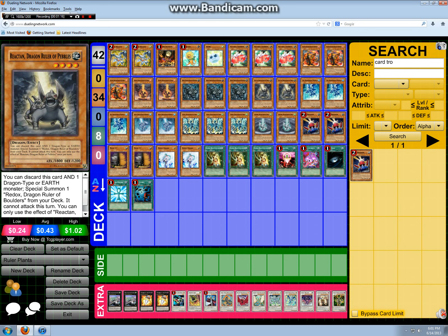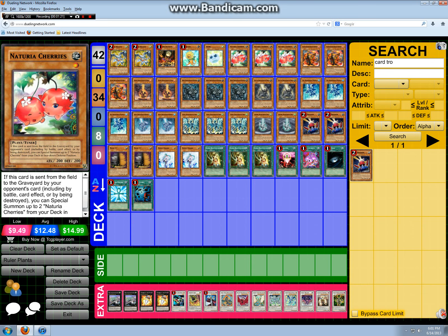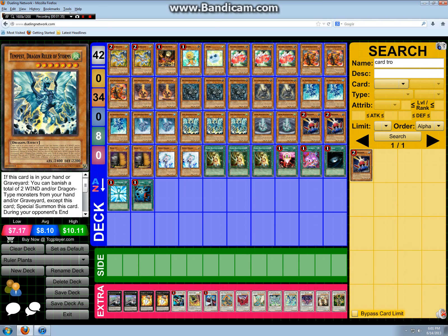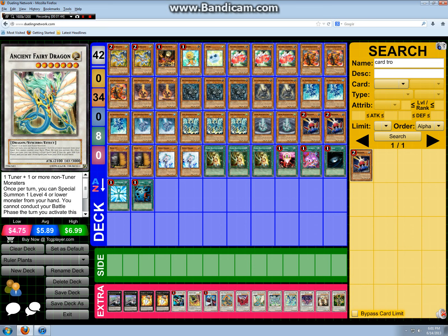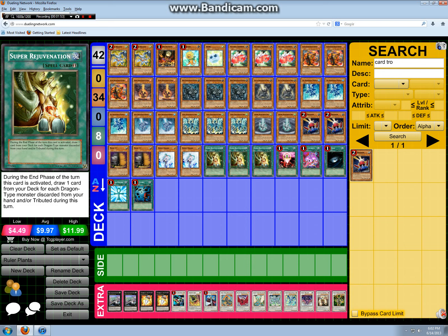We play three of each big dragon and two of the babies. The deck spams level sevens like crazy. You can set this turn one since the deck doesn't have a strong power normal summon. A common play I've found is pitching dragons, then summoning one of your debris dragons, making an ancient fairy or black rose, then making your phantom beast — so you don't have to use your entire hand to make the play.